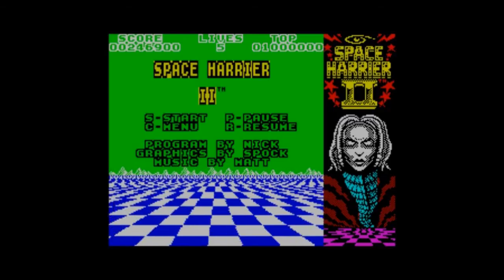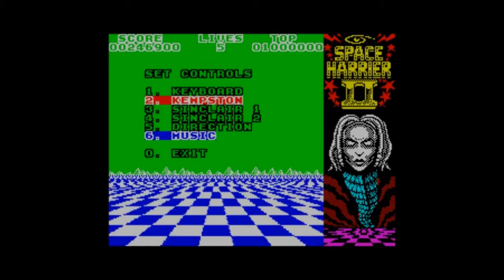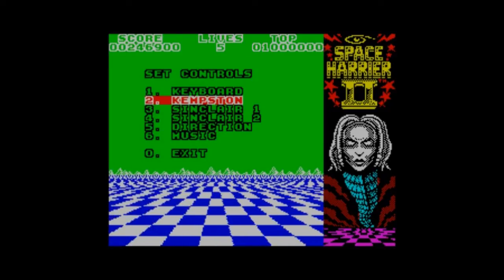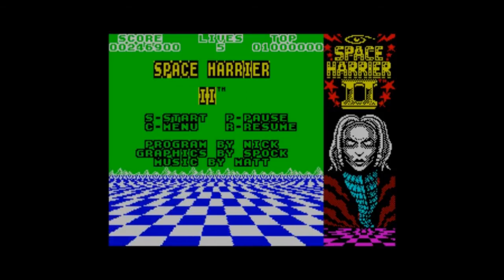It doesn't use much of the screen. There's a bit of a cheat on the right-hand side — you've got the Space Harrier logo and that worm thing, looks a bit like Medusa, taking up a lot of it. So we're using about just over a quarter of the screen. I suppose they had to do that to get the speed up.